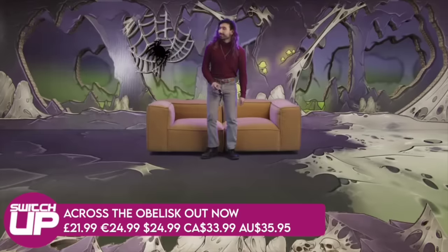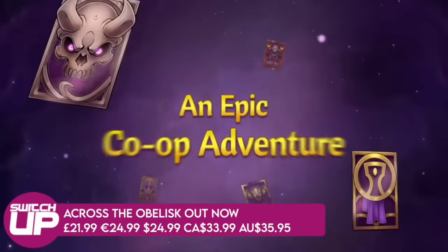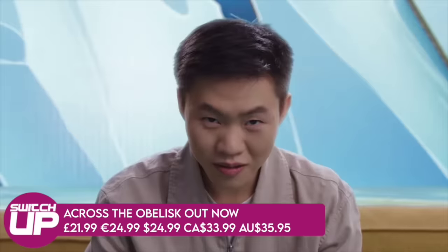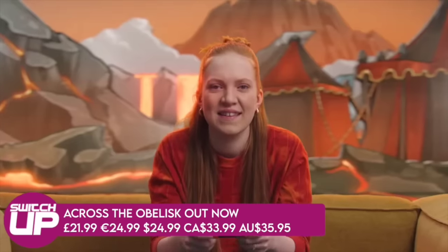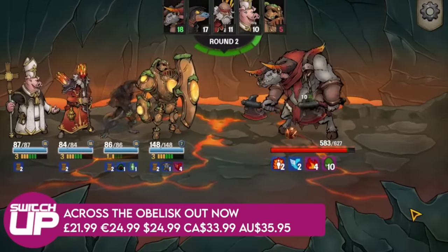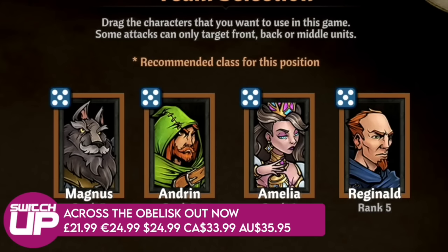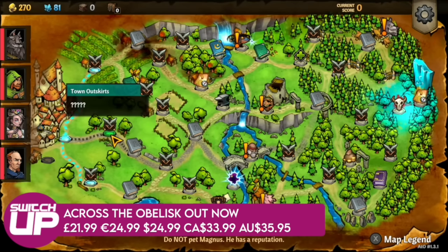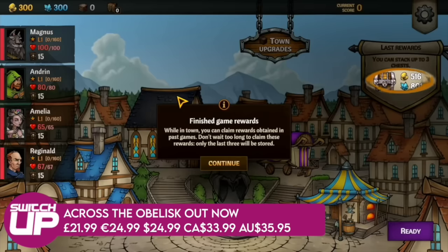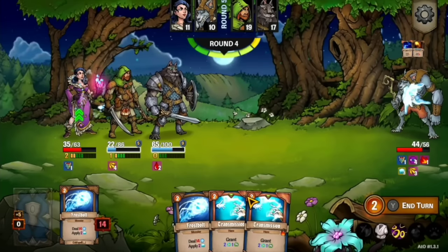A big thank you to the sponsor of this episode — Across the Obelisk, which is very much like Slay the Spire. It also has a co-op online mode that's absolutely fantastic, allowing you and up to three other people to play together through its campaign. The princess has gone missing, you form a band of four different heroes from several different classes and head out. It has a world map and you choose different destinations with an almost choose-your-own-adventure style section between each combat. Each of your units has their own deck, which gives it a really unique feeling.